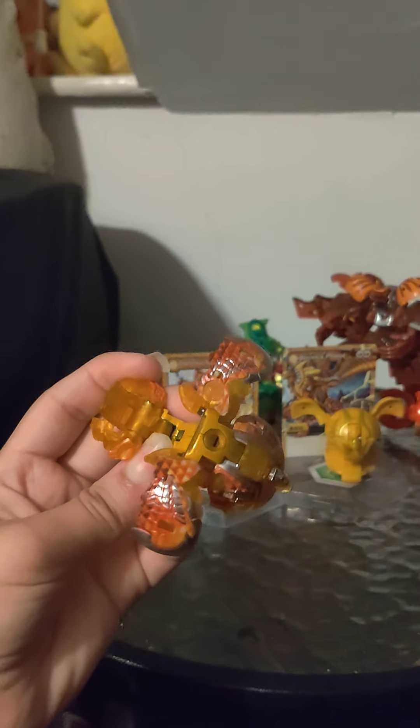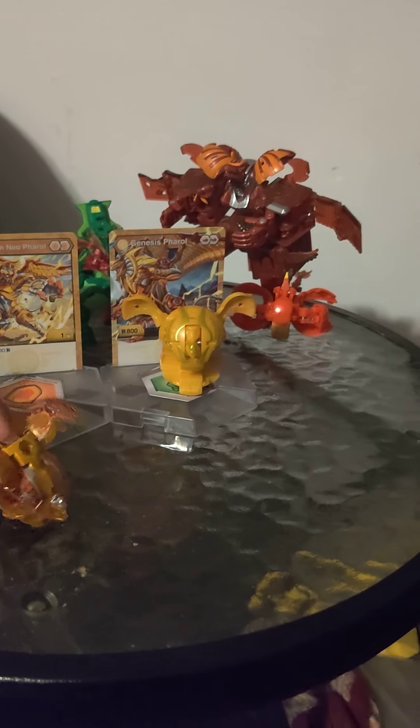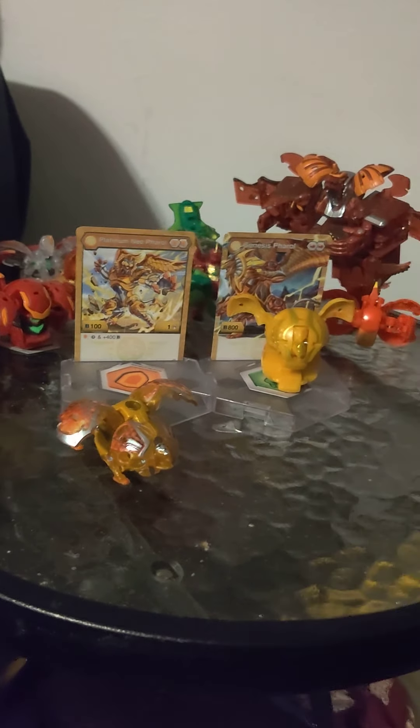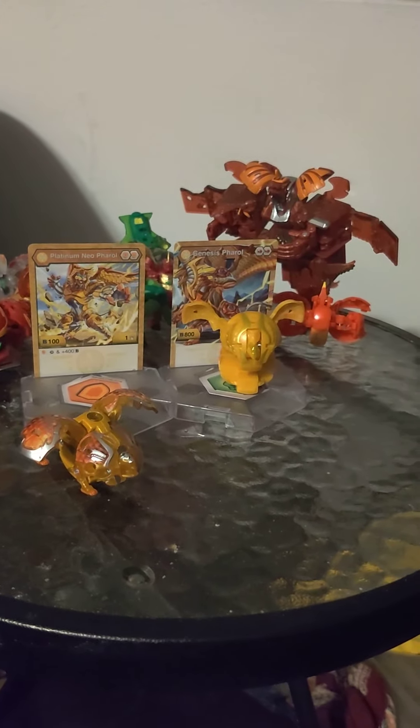And that gorgeous orange. So this Pharaoh is speed mode, not strength mode, and Genesis Pharaoh looks like it represents the speed mode.